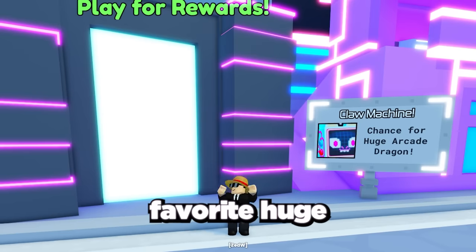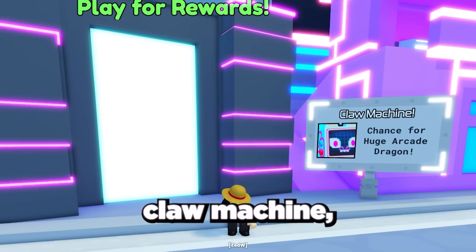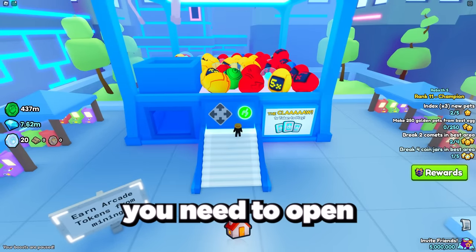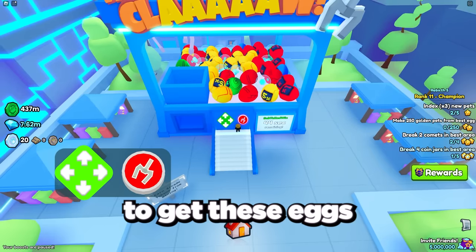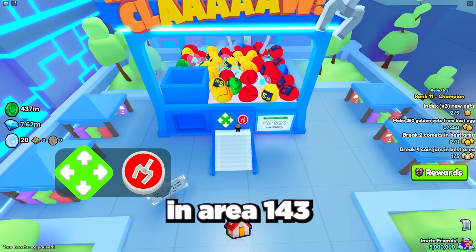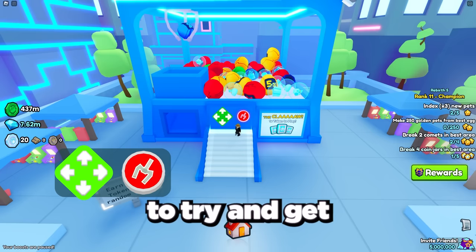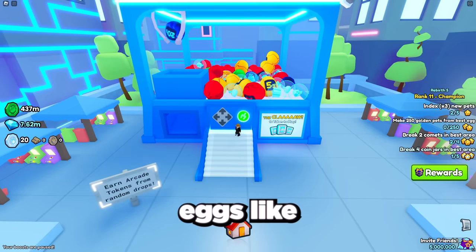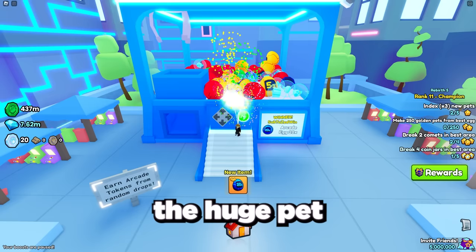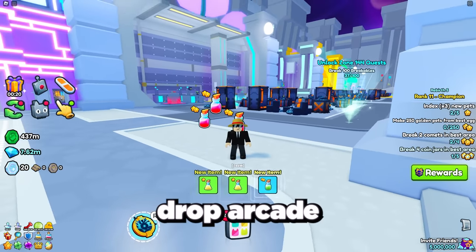One of my favorite additions in this update is the brand new claw machine and the new huge arcade dragon. To get this huge pet, you need to open the new arcade eggs. Go to the claw machine found in area 143, then use an arcade token to play. Make sure to try and get the higher multiplier arcade eggs — like the 20x and 50x — to up your chances of getting the huge pet.